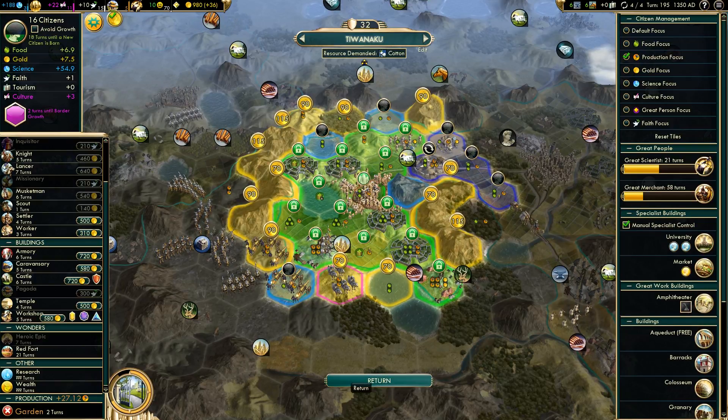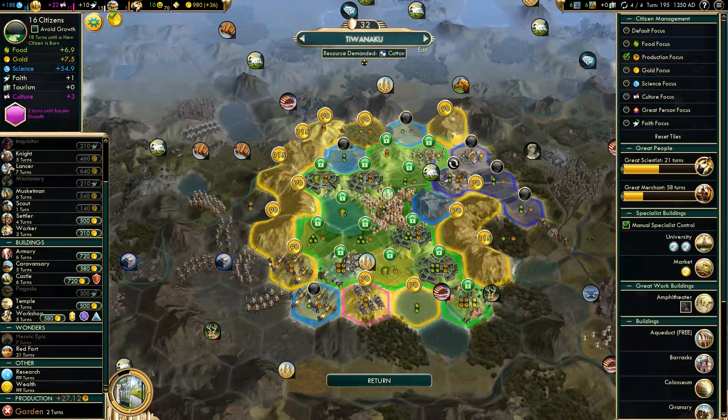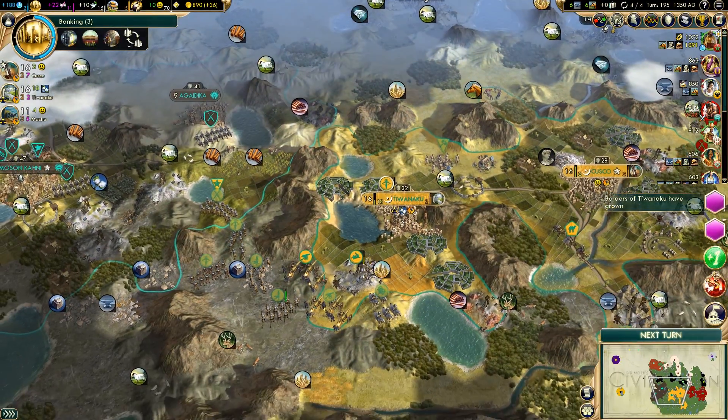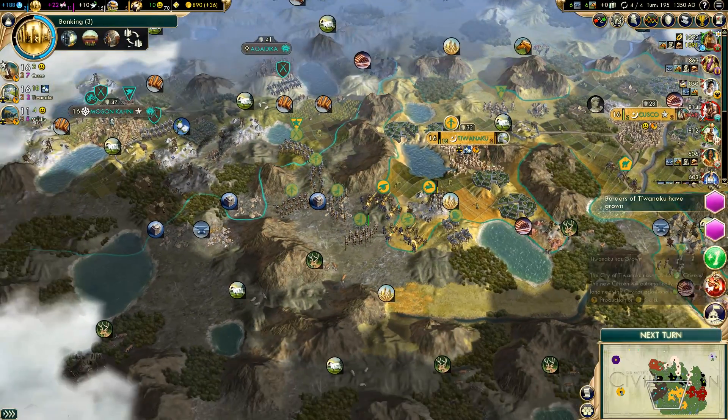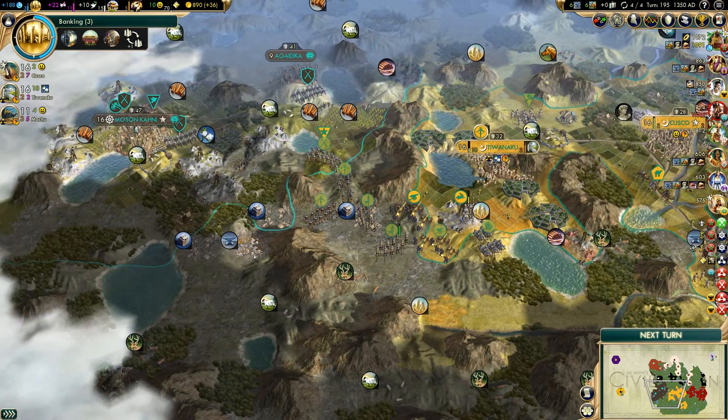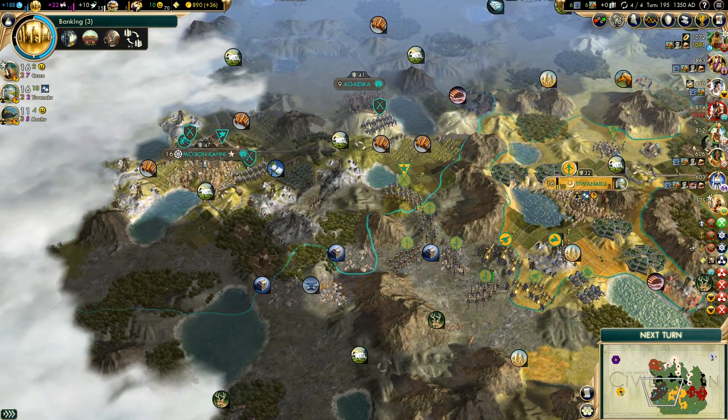We need to grow this city more. This tile will be good. I'm going to buy this tile right here — maybe it'll grow there in a bit, but it'll be a useful tile to have. I'll keep working that tile, and it'll be a good defensive place to have.